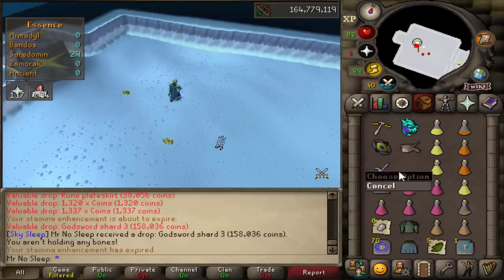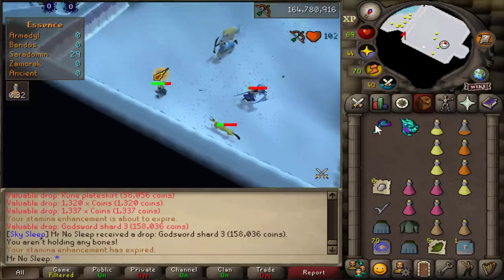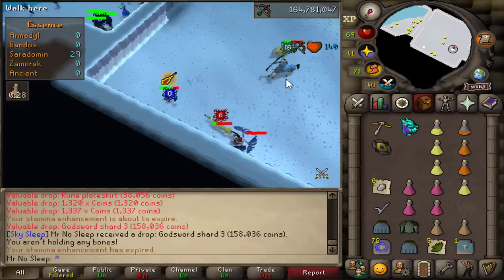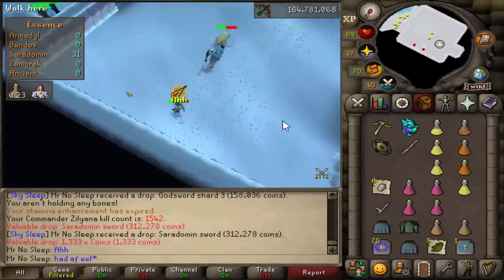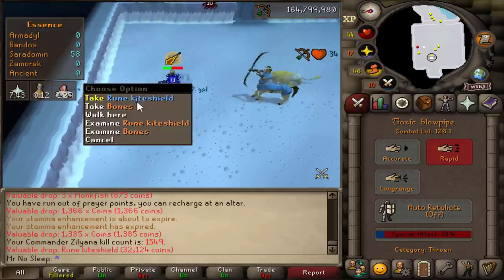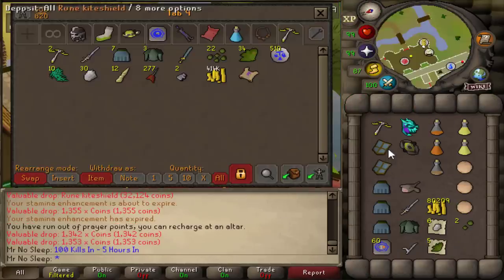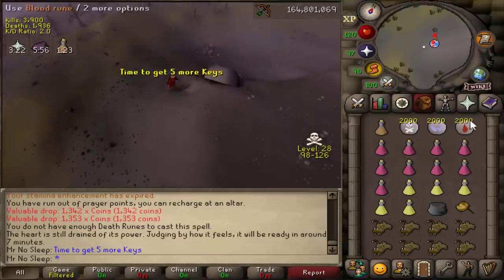There is a Godsword Shard 3 drop this time from a minion instead of Commander Zilyana — I'll take that nice 160k. And following up on that, the very next kill was a Sarachnis Sword again, so I'll take it. I actually had a feeling I'd get a drop that kill, but I wish it had been a crossbow or a hilt. Those Sarachnis swords used to be worth a lot of money but have definitely seen better days.